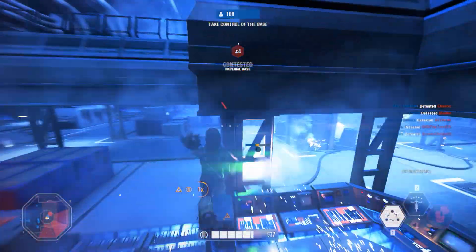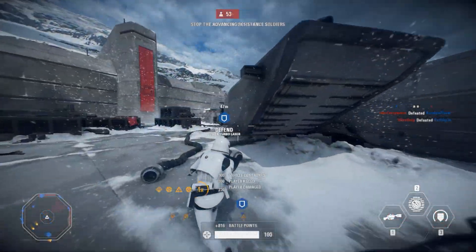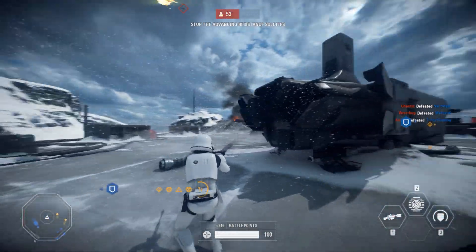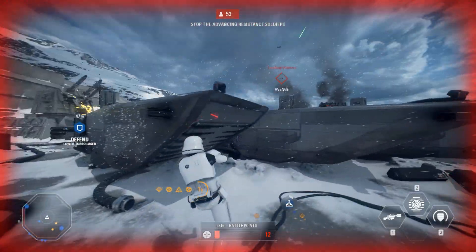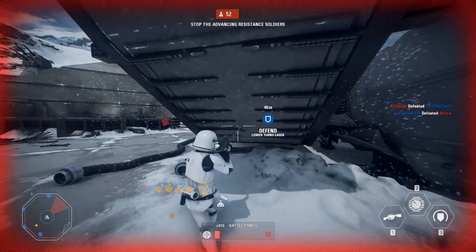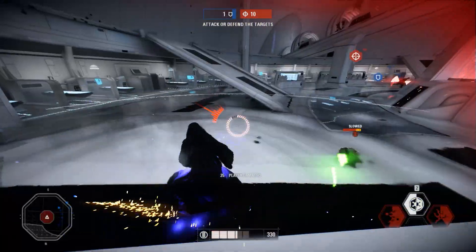Lastly, I wanted to bring up something very important: rolling and dodging. For normal characters you can press the Alt key, or double-tap Circle on PS4, to roll in any direction. You cannot shoot while rolling, so it's a great way to dodge enemy shots and duck quickly behind cover. This dodge ability is available for all types of characters — for the jump trooper you get a little sideways boost.